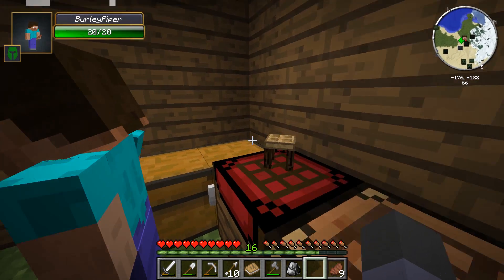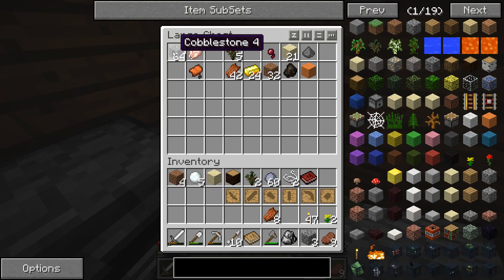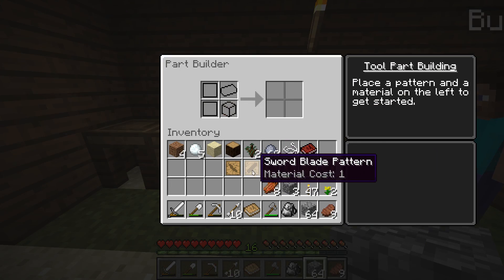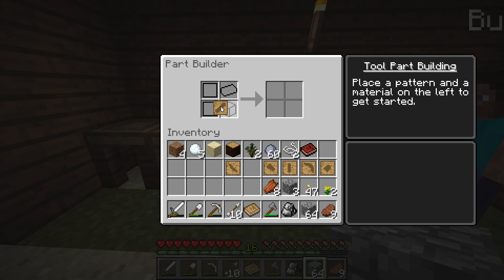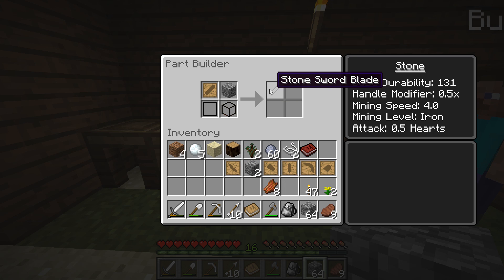Say we want to use some cobblestone. I've got a whole bunch of cobblestone. Remember those patterns I made earlier? I put one on the left side — on top I put in the material I want to make it out of. Look at that — stone sword blade! Yes, stone sword blade.